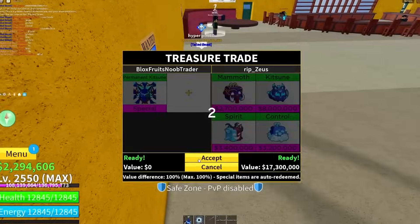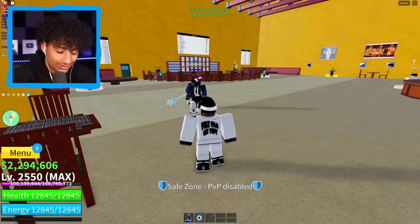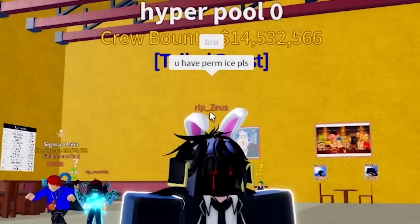You can have it — this is our first trade of the day, 4,000 Robux gone. Three... two... one... boom! There you go bro — you got a permanent kitsune. Are you happy? He said 'thanks.' And he's just leaving — then he asked 'bro, you have perm ice, please?' This is the most ungrateful guy in the world. I just gave him a permanent kitsune and he immediately asked for more. I want my permanent kitsune back.